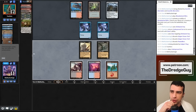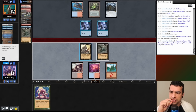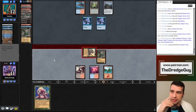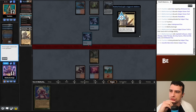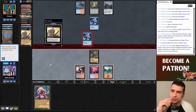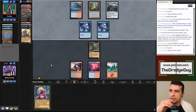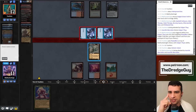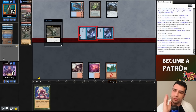Now let's attack with Golgari Thug. My opponent won't attack — let's dredge six. We found another Stinkweed Imp for next turn. I attack with Thug again to test my opponent's reflexes. If they block I can put Fatestitcher on top and take it back next turn. My opponent blocks, so I put Fatestitcher on top. I'm not sure if this is wise — maybe it would be better to guarantee my second Stinkweed Imp first.